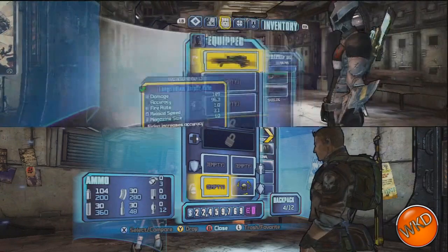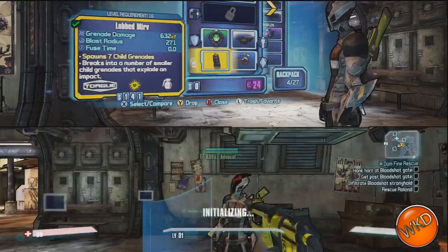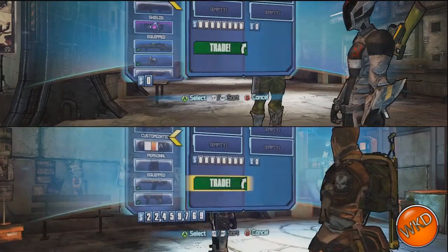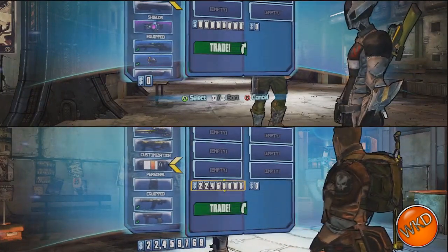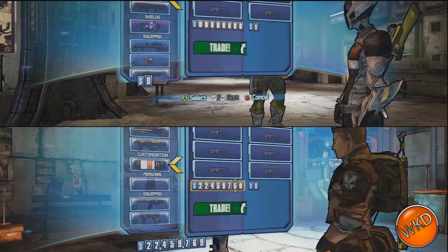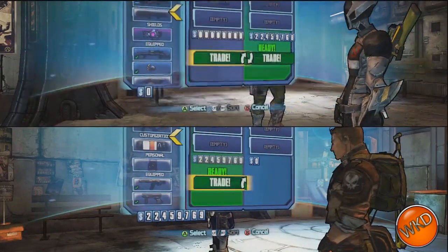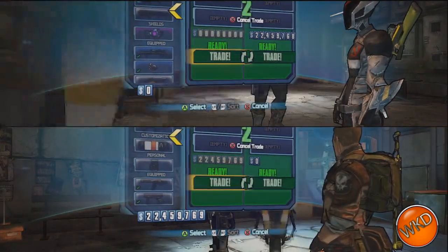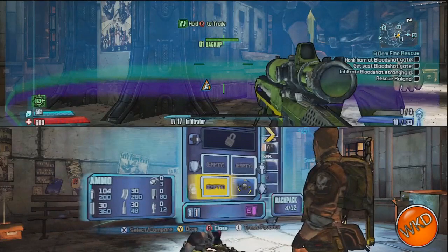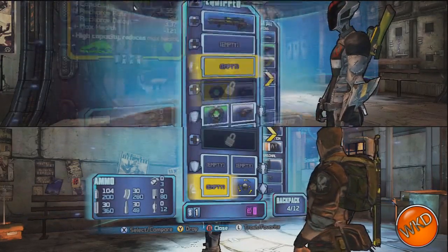All saved. Now we're going to log back into the character and go back into the game. As you can see, my main character has no credits, whereas my other character has two million two hundred something thousand. What we're going to do is trade that full amount back to our main character — we're transferring 22,459,789 back to our main character. There we go, that's trading done. As you can see, we've left one dollar on the split screen character, and our main character just got the 22 million we transferred over.